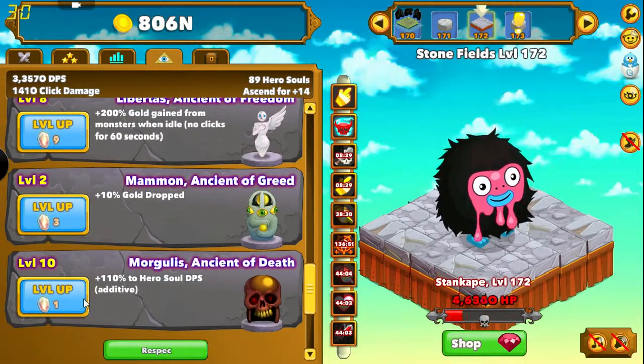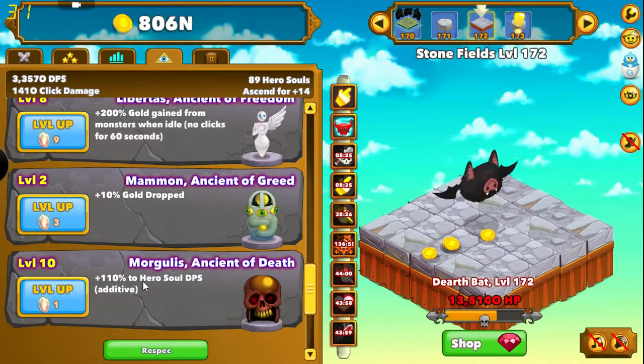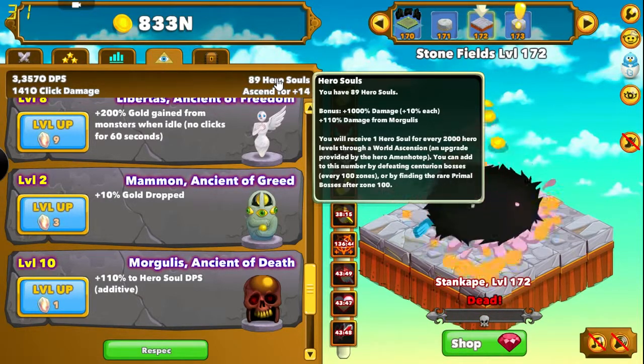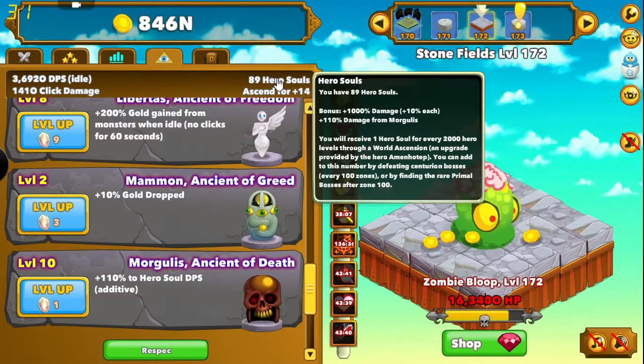And then Morgullus, Ancient of Death — I've gotten him upgraded 10 times. It's plus 110% DPS to hero souls, and it's going to calculate off of that. It says plus 110% for Morgullus, so it's a pretty handy one. It's not going to do a lot long term — I'd have to really level it up a lot. But it is on top of everything else, so it's a nice little bump to double your hero soul damage. Something tells me by the time I get to level 1,000, I'm not going to really need that a whole lot.